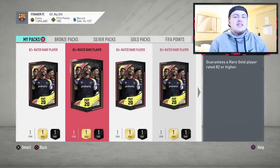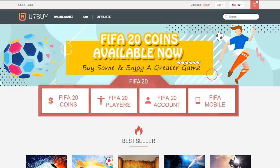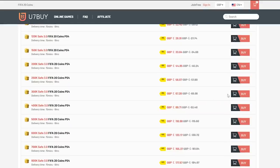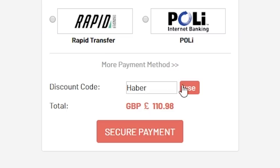EA have released 82 plus packs and I've got 20 to open. Fingers crossed we can get something good. For cheap, fast and reliable FIFA 20 Ultimate Team coins, check out u7buy.com and use code HABER to get yourself 5% off all of your orders.